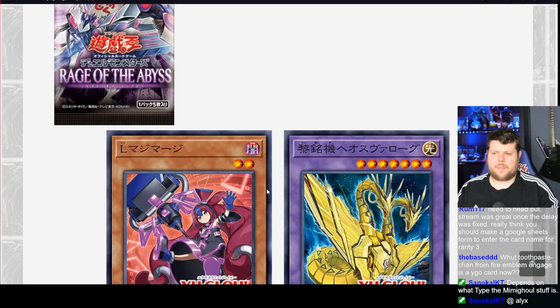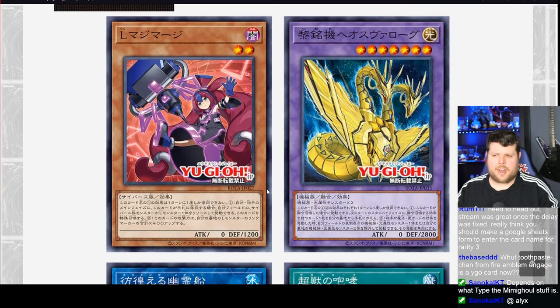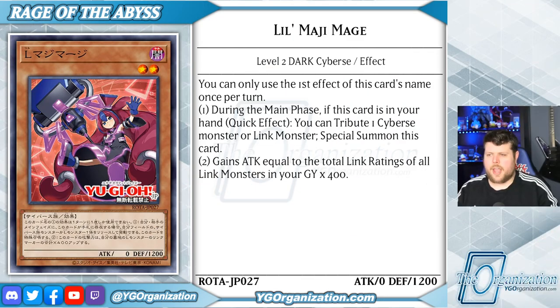Happy third day of Jumpmas everybody! Today we have four free agents from Rage of the Abyss: an effect monster, a fusion, a Link-2, and a quick-play spell. Starting us off we have Lil Magi Mage, a Dark Cyberse.